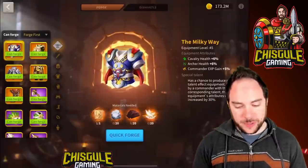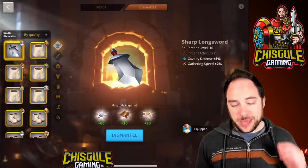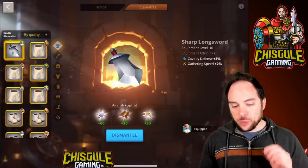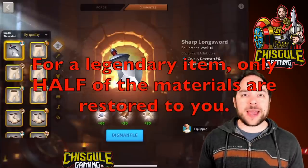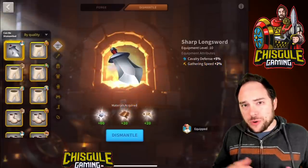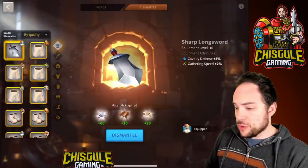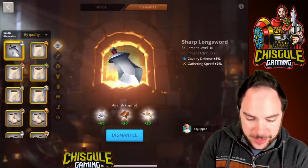When you are crafting gear, it is a long-term investment into your account, but it can be undone. If you dismantle a pattern from your blacksmith, that will restore the materials to you, but you will lose the pattern. This mechanism of destroying things and reforging them using those materials all over again is a great way to try to get the special talent on a piece of equipment — you've already allocated the materials, so you may as well get some extra stats.